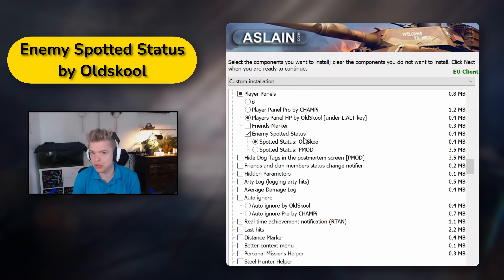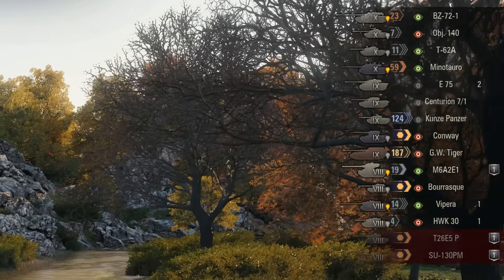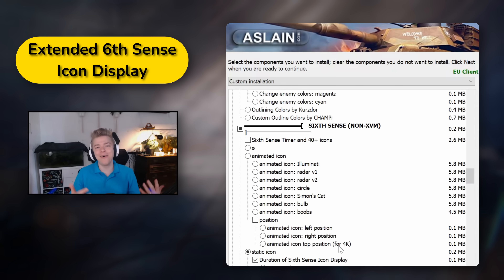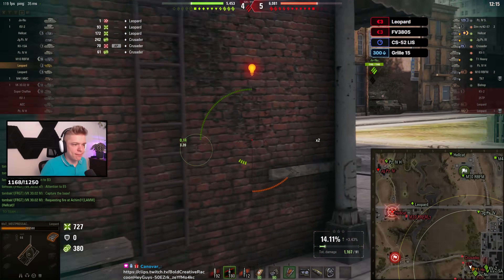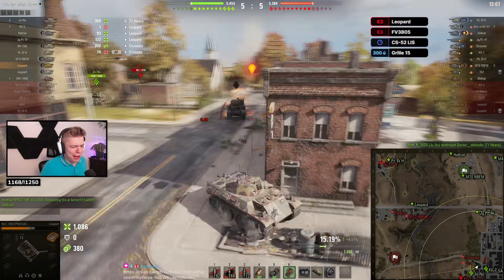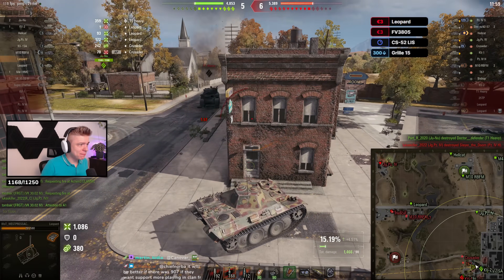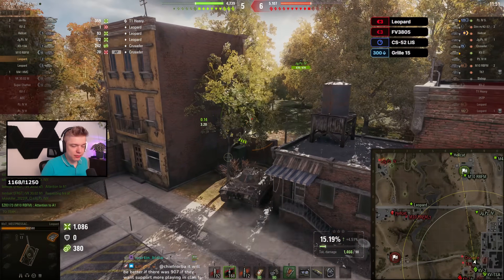Seventh is Enemy Spotted Status by Oldschool. The vanilla indicator for spotted tanks is a little bit too small for me, and it doesn't have any indicator for tanks that are still not spotted, so this mod is just my preference. Now one of my favorite mods: Extended Duration of 6th Sense icon display. Usually, after getting spotted, your 6th Sense will pop up for only 3 seconds. This mod makes it stay for 12 seconds — since the time until you get unspotted is 10 seconds, plus 2 extra seconds if the enemy has the Designated Target crew skill. I use this to remind me how long 12 seconds are, so I don't peek and receive damage while getting lit. Note that this mod does not show when you are fully unspotted — all it does is make my light bulb stay for 12 seconds instead of 3.